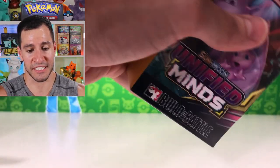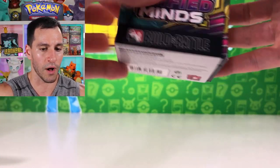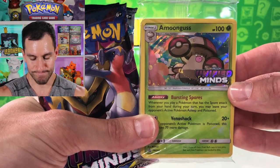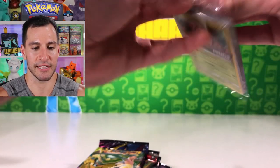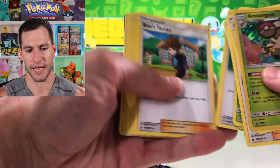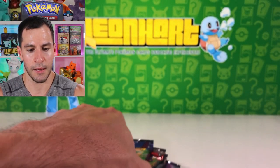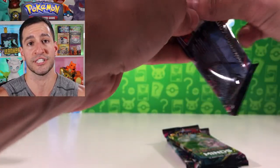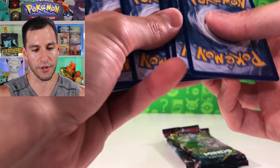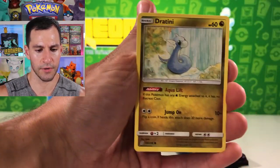Definitely hit that thumbs up button if you are pumped for not only Unified Minds but for Hidden Fates as well — I know our wallets won't be excited about both of these sets! Another Among Us promo. I'll leave that code card for y'all — it may not work since the set's not out yet, but if it is, let me know what you get. Same cards in different orders again. Four packs once again — let me know your favorite pack art for your chance to get your own sealed Unified Minds pre-release box.